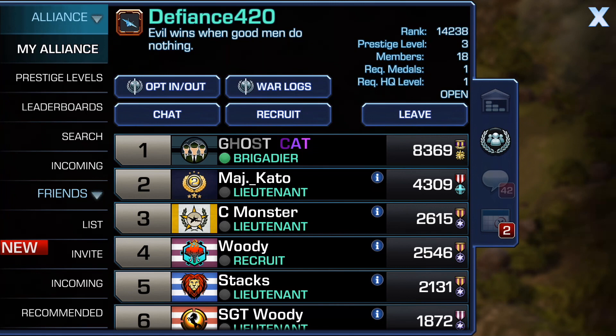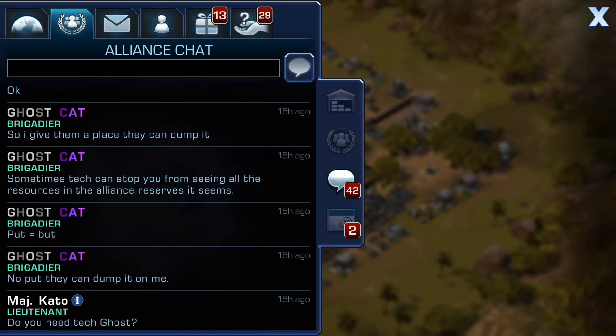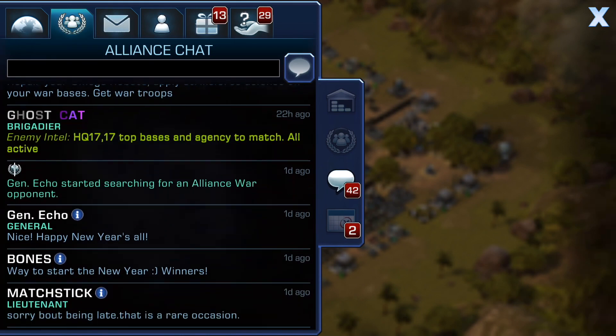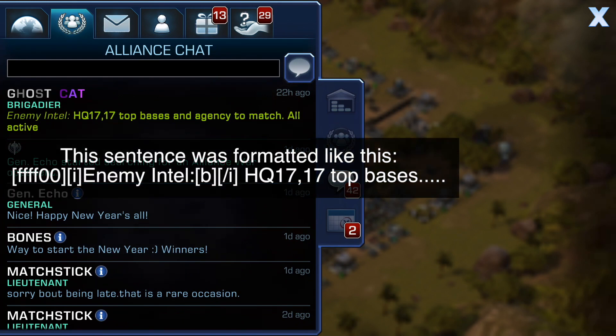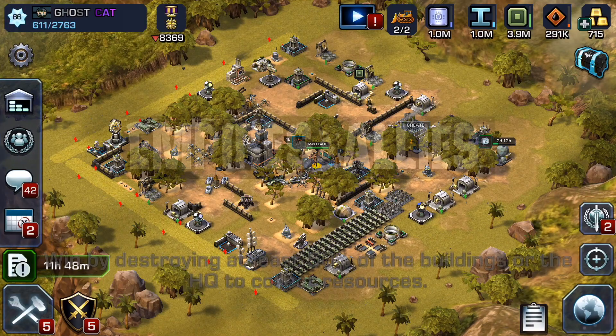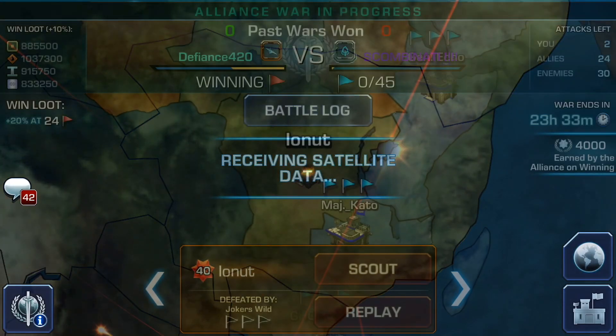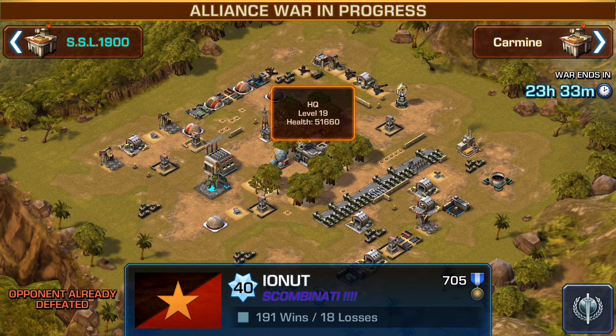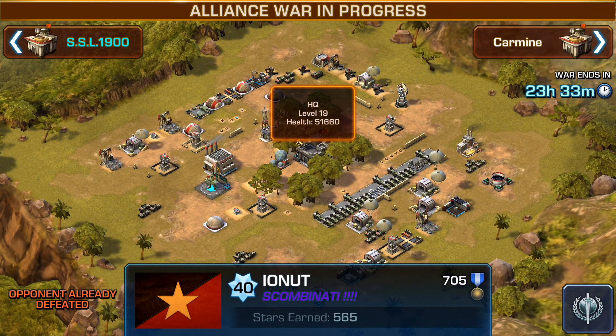What I do for these wars is as soon as we have a war I will usually go out and search throughout the bases and give each of my people enemy intel. I basically tell them what the top bases are and go in and search the alliance to see if they're active, what the prestige level is, and if there are any surprises. For example, one of the bases I saw earlier was a level 40 base with an HQ 19, which is pretty impressive.